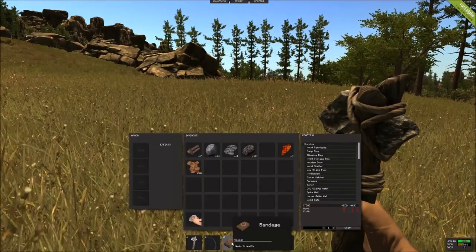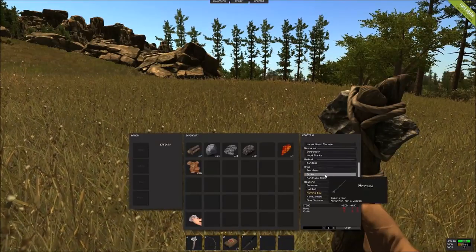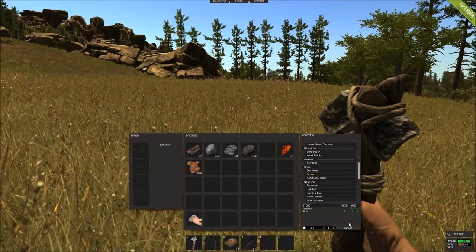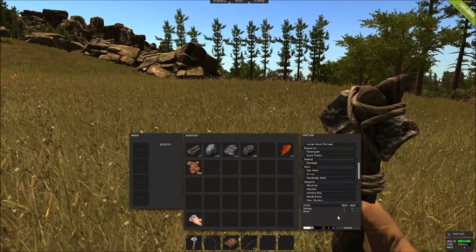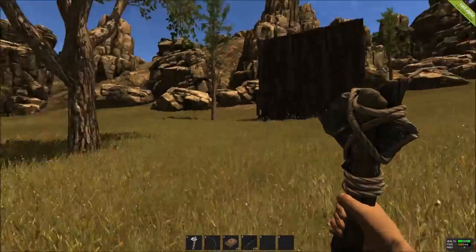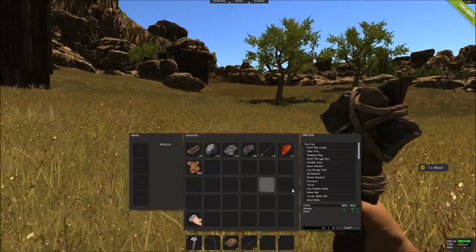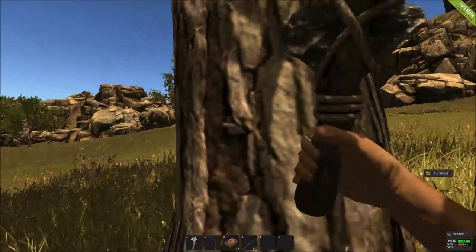The great thing about the bow is it's a ranged weapon. However, we do need some arrows — so we go to ammunition, click on arrows, and we've got enough to make more than one batch. While that's crafting, we can continue to gather resources. You just move slower while it's crafting, but you can still do stuff. Eventually these trees will run out of wood, so there's a lot of resource management going on.